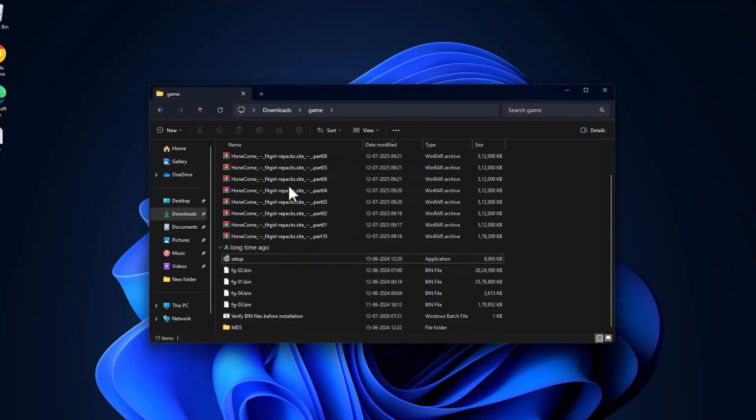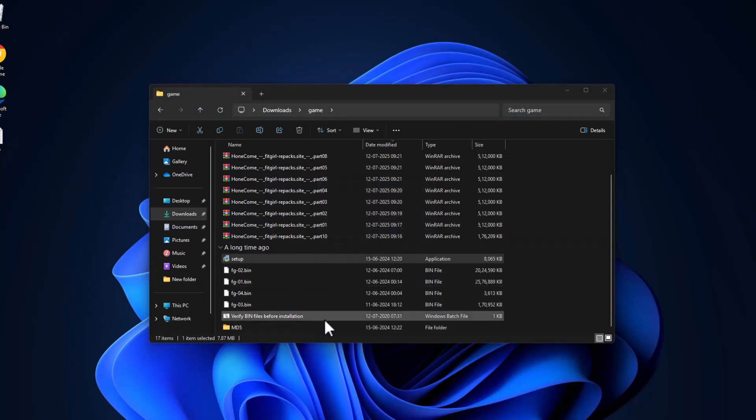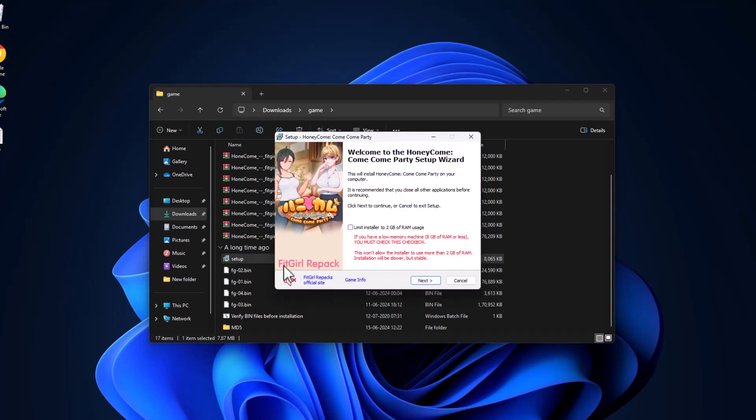After the game extraction is done, double-click on the setup and select Yes. Select OK, then click the music icon to mute the music, and make sure nothing is running in the background. If you have 8 GB of RAM, check mark the box to limit the installer to 2 GB of RAM.